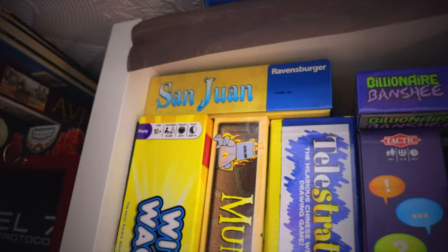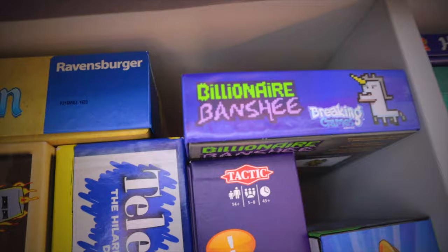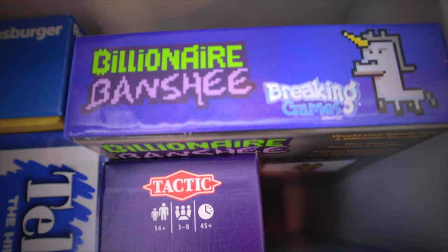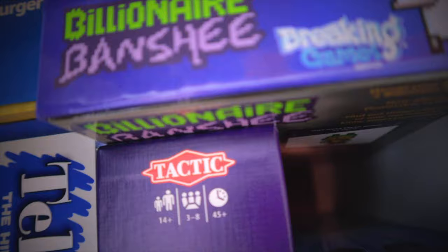San Juan is a card variant based on Puerto Rico. We have played it many years ago — it's pretty good, but we prefer the original Puerto Rico. Next up we've got Billionaire Banshee. We bought this on a whim after seeing a Shut Up & Sit Down video, but it really isn't as good as they made out. It's like a Cards Against Humanity type thing — kind of funny to start with, but loses its appeal real quick.